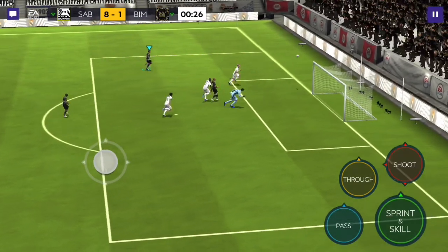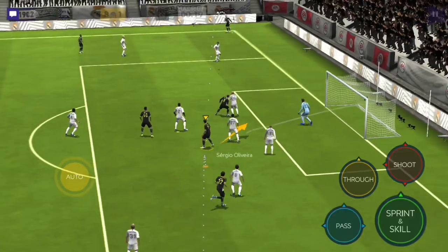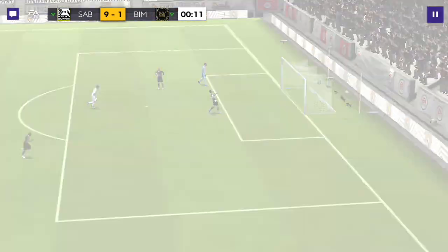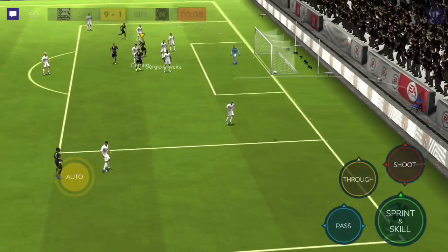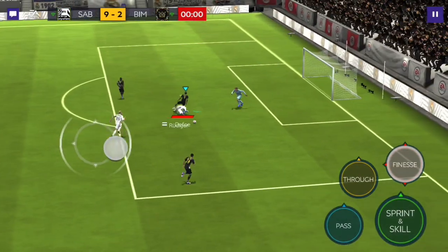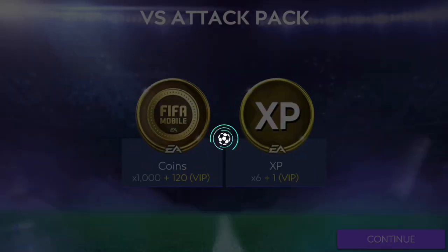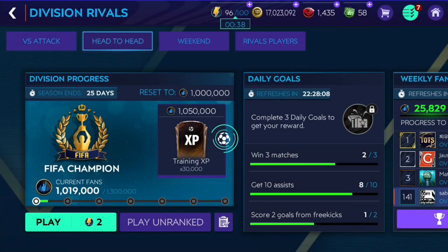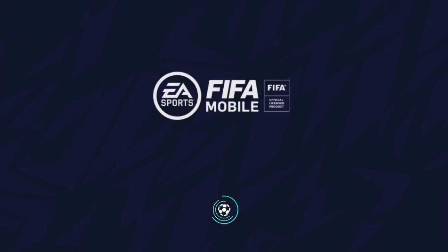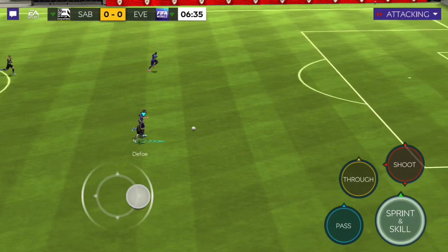Look at that shot — look at the power, the finishing, that's insane. I would 100% suggest getting him for Worst Attack at least from this gameplay. Because he's got medium attacking work rates, he's not always in that striker position — his positioning might be a little bit affected. But his shooting stats are insane, especially for around two to three million coins. In Worst Attack I would definitely 100% suggest him. He does not feel very fast at all, but for Attack you don't need that much pace — you just need strikers who can finish and score goals, and he does exactly that.